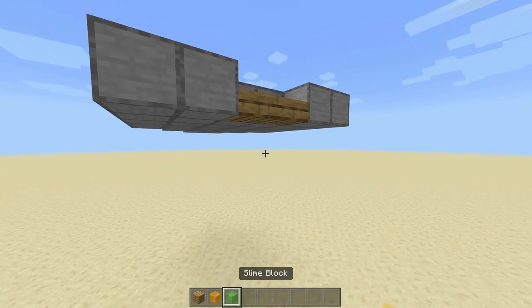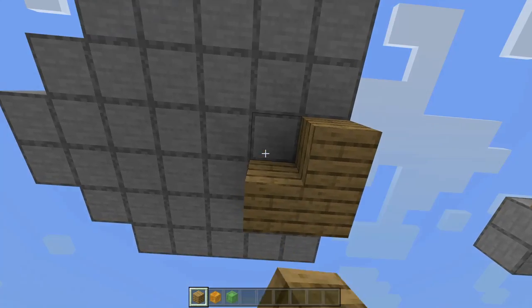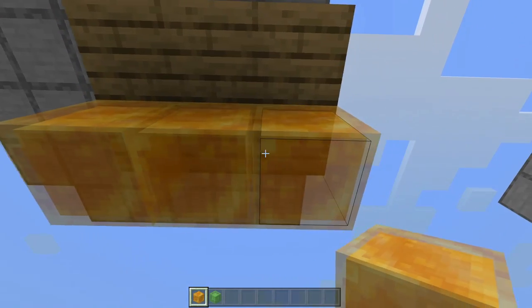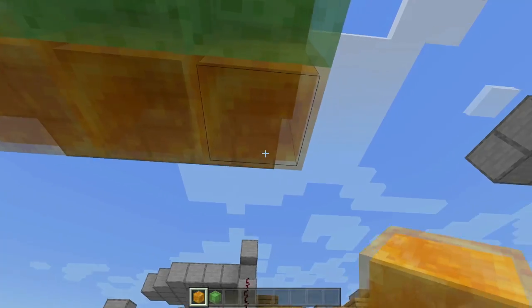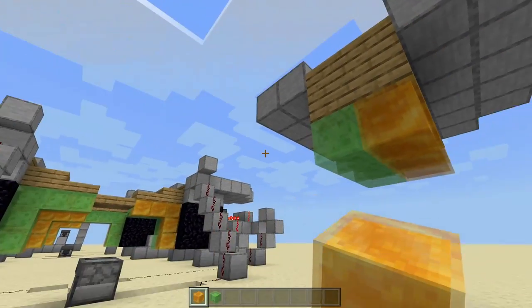Now get out your bridge blocks, your honey, and your slime block. Right below the slabs going towards the back, do a two by three of your bridge blocks — like so. Do the same on the other side: two by three of bridge blocks. Now on one side do three blocks of honey right below that, and then three blocks of slime right below that. Then do the opposite on the other side — slime first then honey second. So honey should be diagonal from honey and slime should be diagonal from slime.